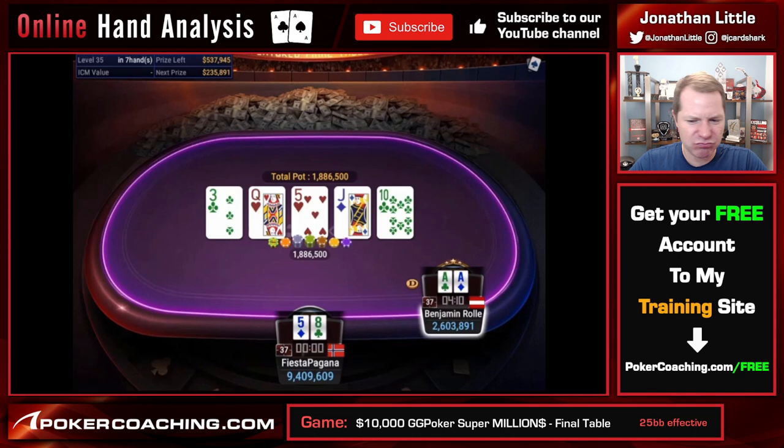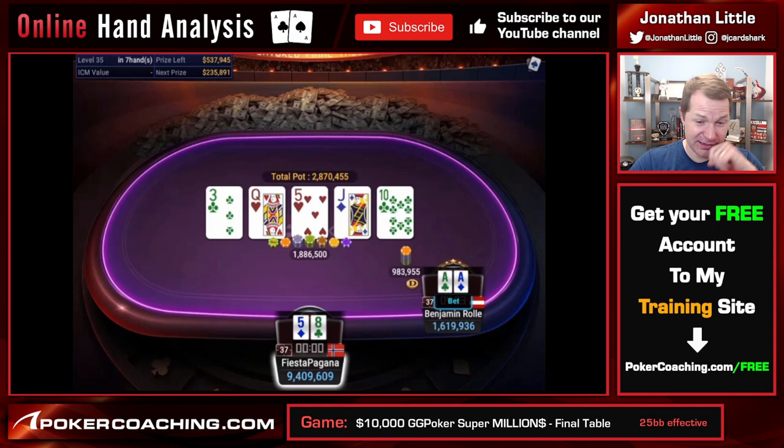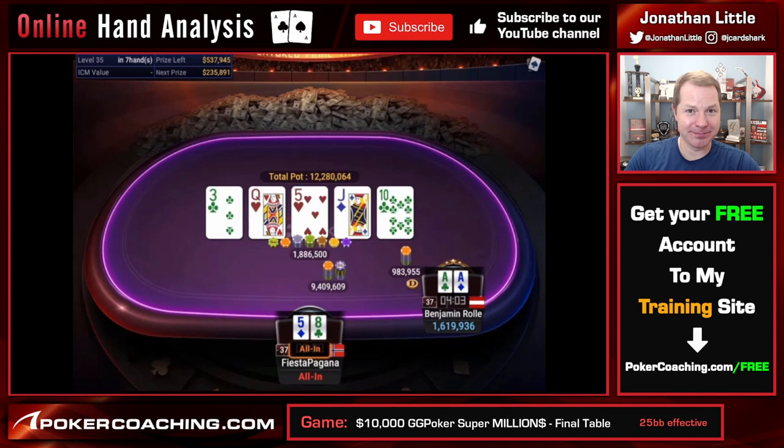Let's see what he does. He's giving it some thought — probably figuring out this 10's not very good either. He does go for the non-all-in size: $1 million into $1.8–$1.9 million. I'd probably just fold as Fiesta Pagana here. Time bank's running out — you better hurry. What do you do when the time bank's running out? Do you go all-in with middle pair? That's what Fiesta does — rips it all in. Back over to Benjamin. Goodness gracious.